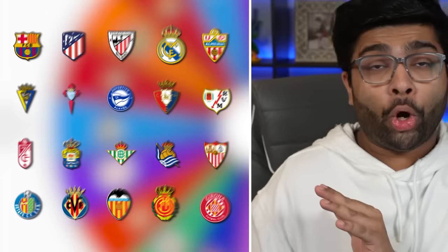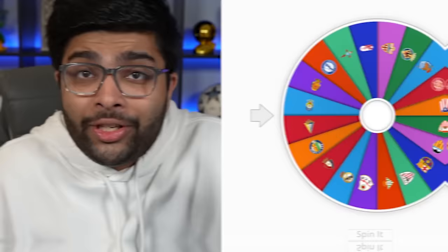First, we're starting off with the goalkeeper position. This wheel has got all 20 La Liga clubs on it. We're spinning it now, and whichever club it lands on we're gonna have to pick their goalkeeper — and it's Alaves. Look at Alaves' squad. Their best player is 76-rated. This is what I was worried about. Their best goalkeeper is 73-rated? Well, we have no choice but to buy him. Not the start I was expecting, putting a 73-rated goalkeeper into our team.